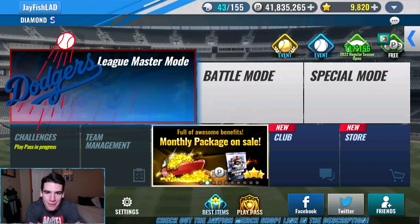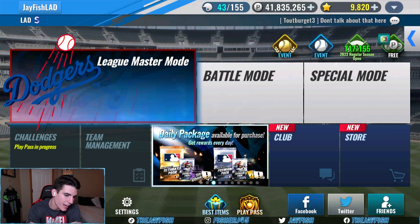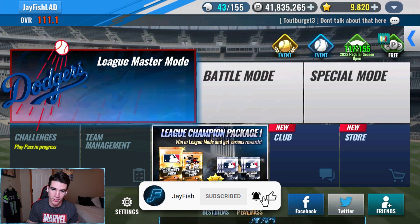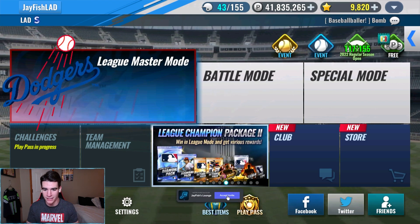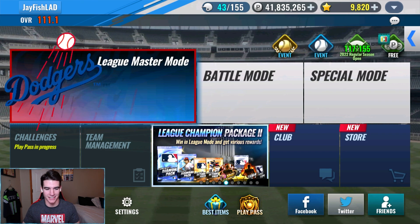Welcome back to some more MLB 9 Innings 22. We got another pack opening live stream slash Friday video, and we got three team selected time packs to open today. February has been a really rough month - we have not pulled anything. We got trolled with another gold, pulled a diamond Prime Judge then a gold one, then got a team prime, and then a dupe Jansen.